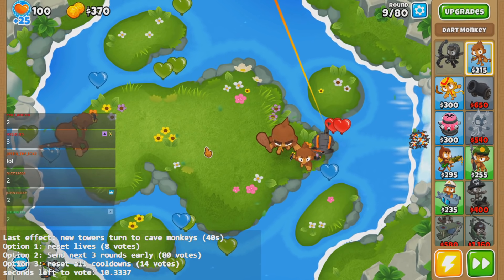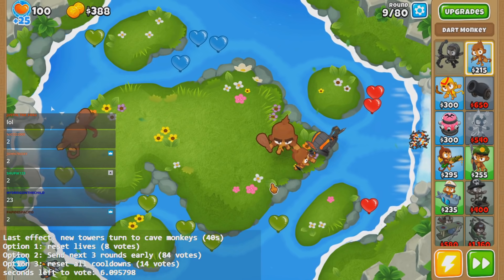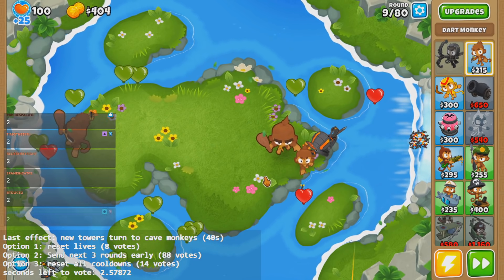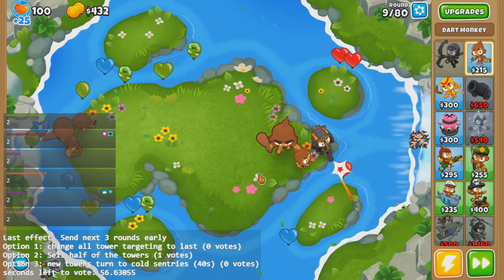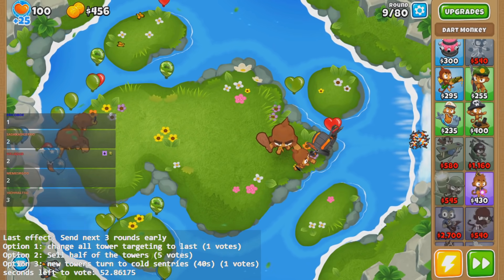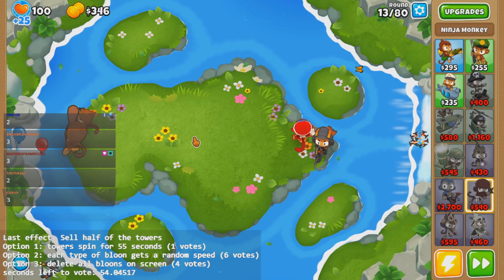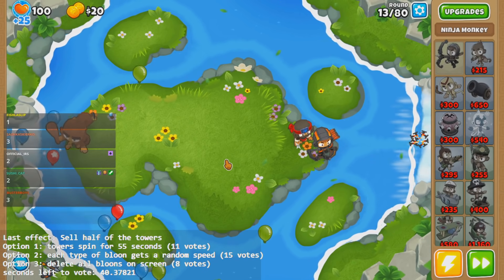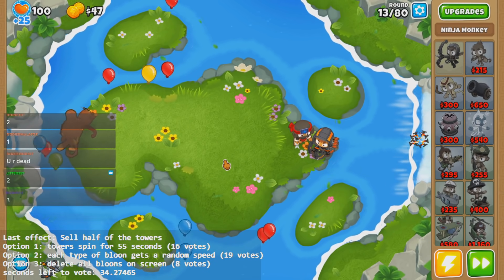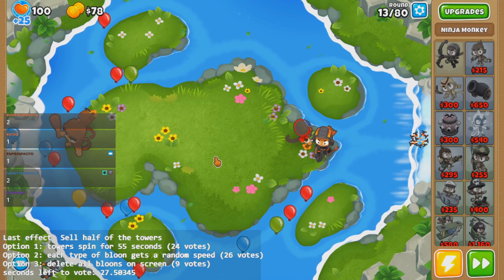I know what the effects are, I just don't know what you voted for. So what you voted for was every tower I place is a cave monkey for like 20 seconds. Obviously I didn't notice because I wasn't planning to drop a tower. By the way chat, feel free to let me know — if I don't see anything happening in game, you can let me know to do something so that you see the effect. There are positive and negative effects in the chaos mod — most of them are negative.